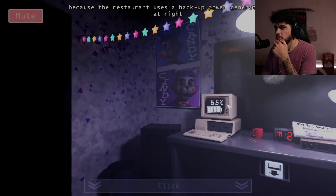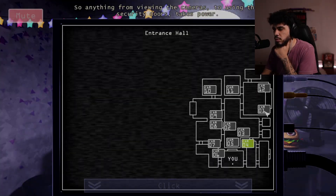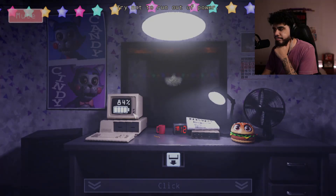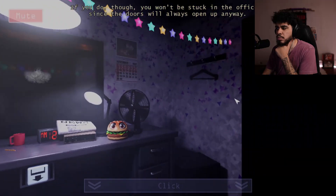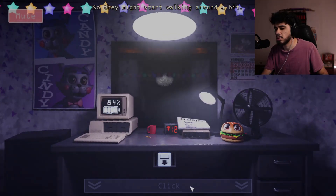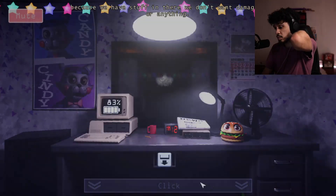The reason I keep mentioning power is because the restaurant uses a backup power generator at night which only has a certain amount of juice in it. Anything from viewing the cameras to using the security doors takes power. You can see how much power you have left on the computer on the desk in front of you. Try not to run out of power — if you do, you won't be stuck in the office since the doors will always open. The electronics aren't completely turned off at night so they might start walking around a bit, but be careful not to let any of them into the office.